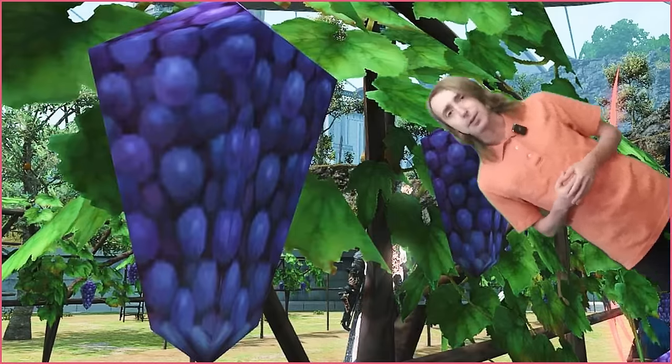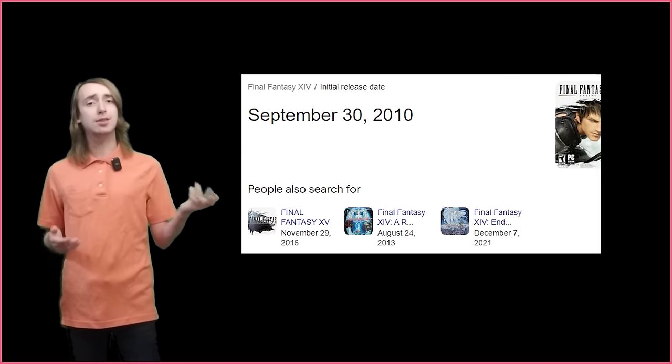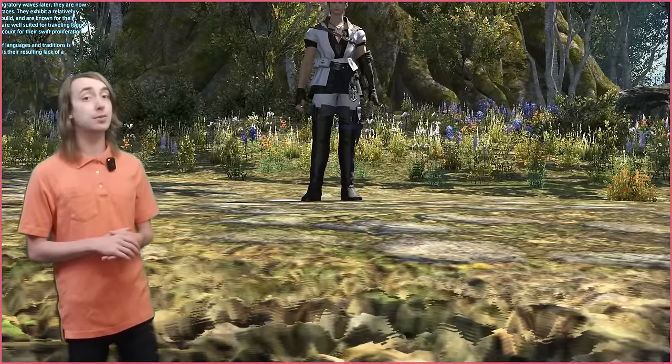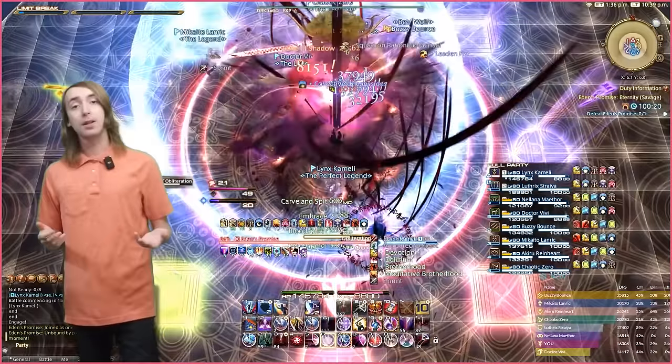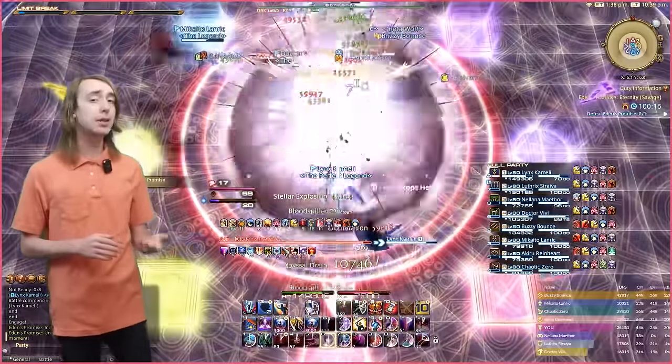But what about the graphics? Final Fantasy XIV is built on an engine that was released in 2010. It's written in DirectX 11, which makes it quite outdated, and the visuals reflect this very often. The developers have made numerous improvements to the engine over the years, but the game is still plagued with low contrast colors, low resolution textures, poor lighting, and really bad shadow acne.